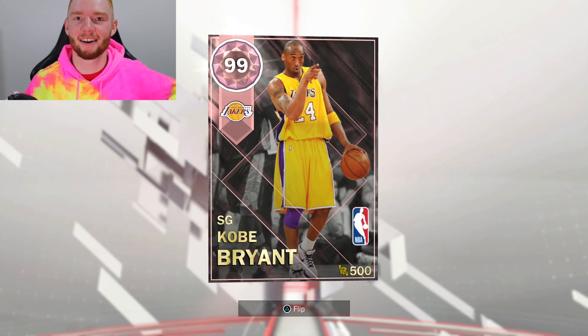We're back with NBA 2K18 MyTeam gameplay and I'm very hyped because I just finished a stream where I opened packs for a new Pink Diamond. That Pink Diamond is none other than Pink Diamond Kobe, and we were able to pull him. I'll leave a link in the description — click it and it'll bring you straight to my reaction of pulling this card.